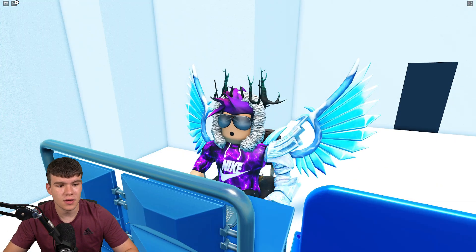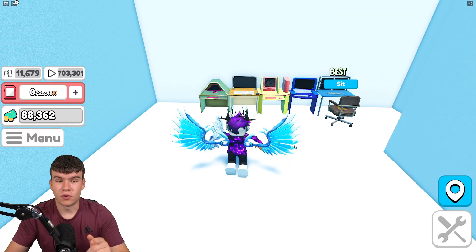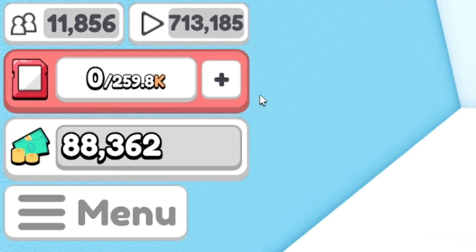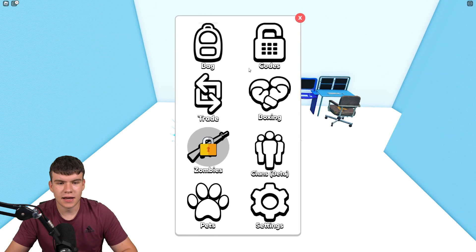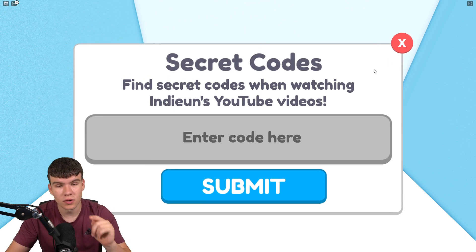We might as well just redeem all the newest codes right now. If you don't already know how to claim codes in this game, scroll to the left, click on the menu, then click on codes. After that the code entry box will come up. These are in no particular order, so let's just get into it.